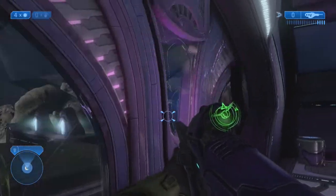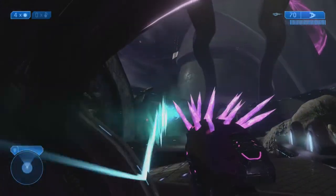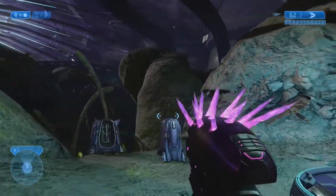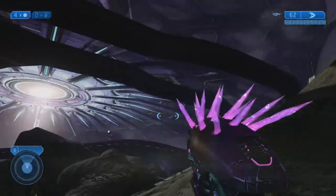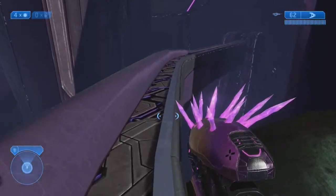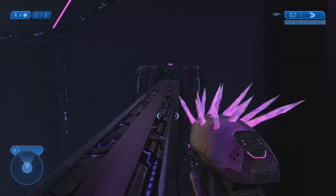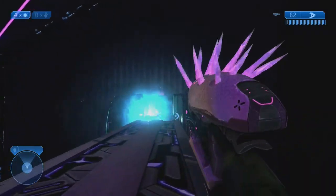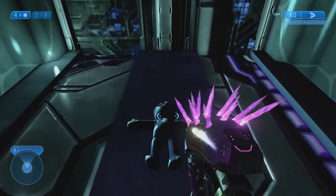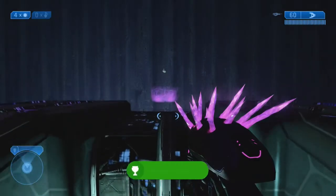Next we're going to load up Gravemind, and we're going to be going for the Cortana toy. Right here we're just getting into this area — this is the same area where the skull is located for this level. We're going to head to the right and climb up this rock formation; it's not really that difficult, you should be able to pretty much walk up most of it. There's going to be an enemy all the way down at the end which I'll kill. The skull is in that little purple circle thing, but right here is the toy itself — the Cortana toy. Yet another achievement and another 5G.